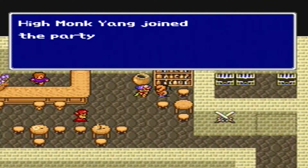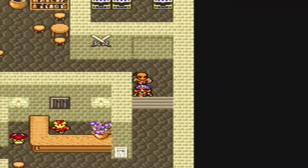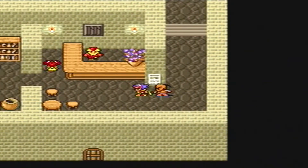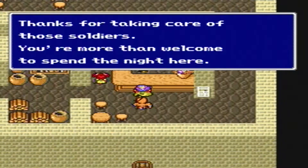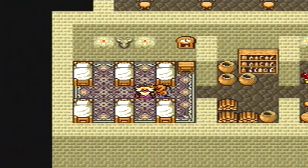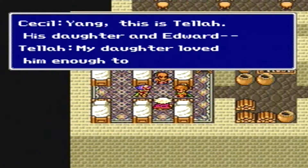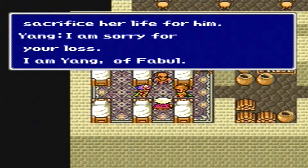Nice to have Yang back. I guess he's probably gonna be a super low level. Thanks for taking care of those soldiers - you're more than welcome to spend the night here. I'll explain what I was talking about earlier in more depth when we have time, because apparently there's a lot of dialogue at this part. Yang, this is Tellah - his daughter - and Edward. 'My daughter loved him enough to sacrifice her life for him.' 'I am sorry for your loss. I am Yang of Fabul.'